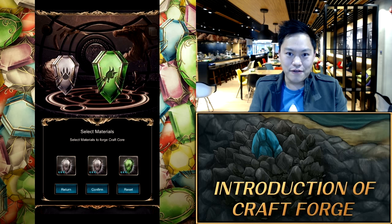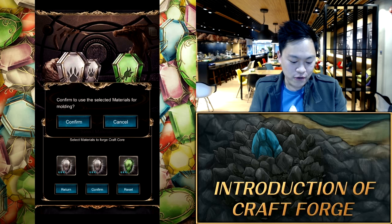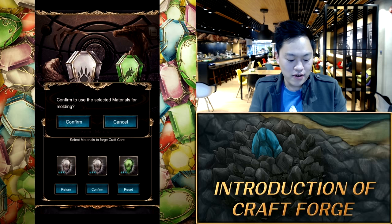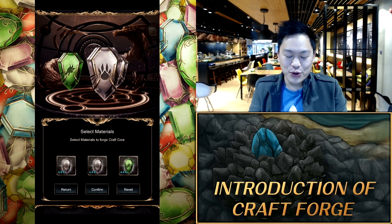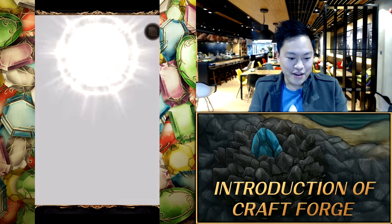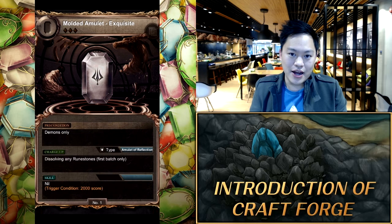The ones you've selected, you see now they're floating around with a nice little circle in the middle. We are now going to forge these into a new Core. Confirm — and bear in mind, you will lose these. Pretty awesome little animation. So now what we've done is we've created a new Core.